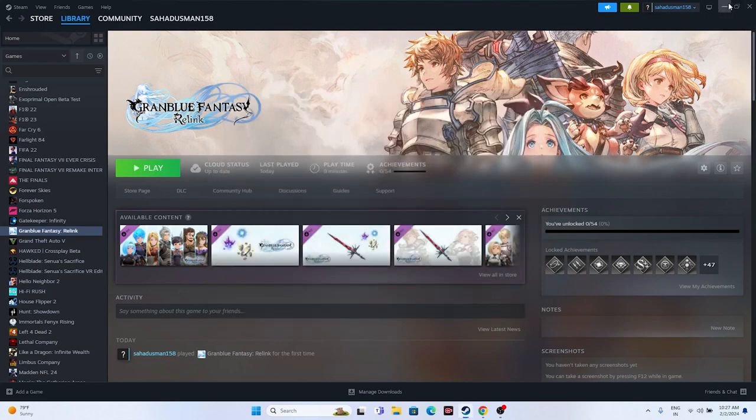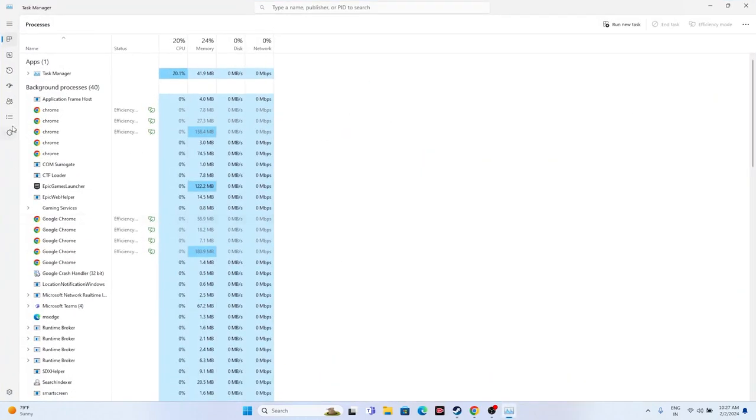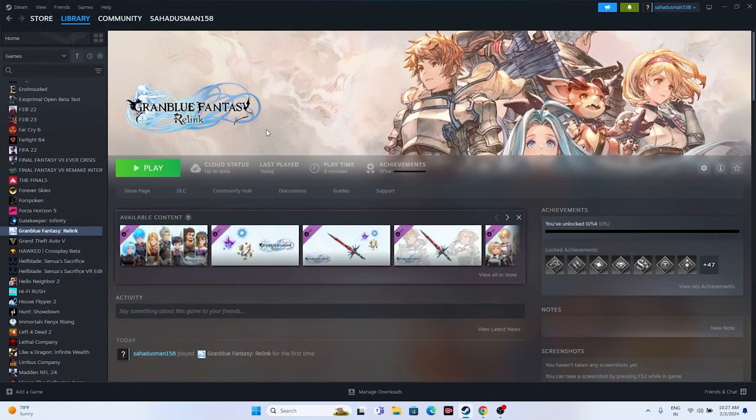Next, close all overlay applications. Right-click the Start button and open Task Manager. Many things may be running in the background — since Granblue Fantasy Relink is around 100 GB, having other programs running in parallel can cause crashes. Close overlay and overclocking applications like Discord, RivaTuner, and MSI Afterburner, as these are common causes of crashing.